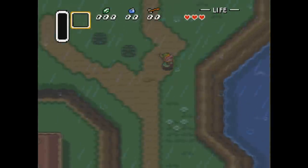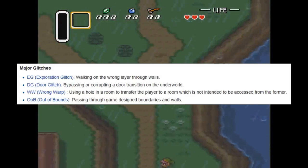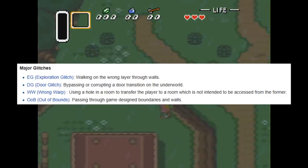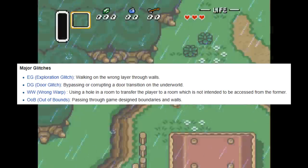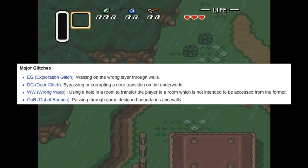A Link to the Past is one of those games that's so broken that they've banned out of bounds, wrong warping, door glitch, and exploration glitch from all their main categories. Normally you'll see speedrunners use every possible glitch to save time, but these glitches are so destructive they don't leave much of a game to play.